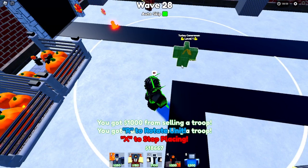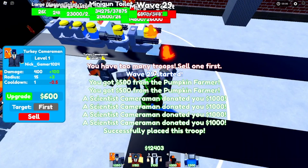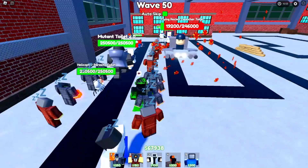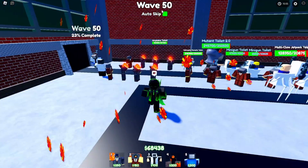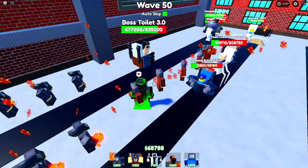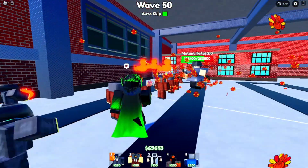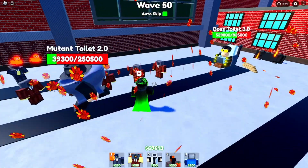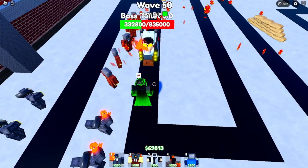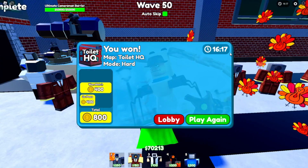I sold a couple Pumpkin Farmers so I could put in more turkeys. Let's put them all in a row and upgrade them all the way to max — holy moly that takes a lot of money. Everything got stunned — I think I should have brought a medic. Boss 12 3.0, your health is just done for. Helicopter parasite, I don't think you should be here.